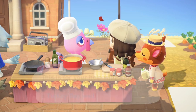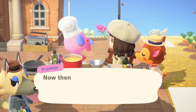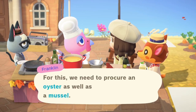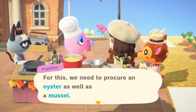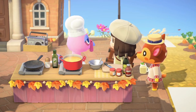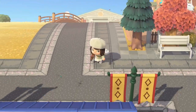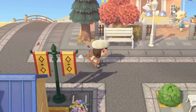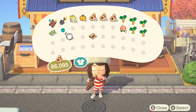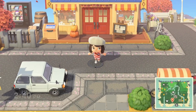I get a Turkey Day wallpaper as a reward — that's pretty cool, I wonder what it looks like. Next we're going to be making gratin, or however you say it — I've never heard of that before. We're going to need an oyster and a mussel. So I'm going to head to Nook's Cranny, get myself a wetsuit, and go right into the ocean.